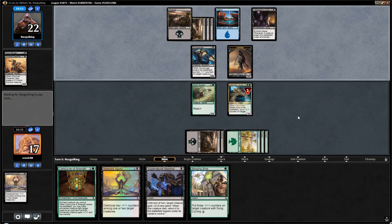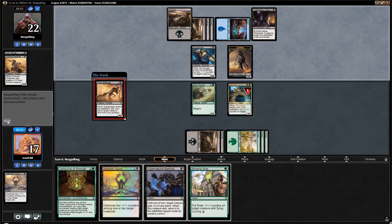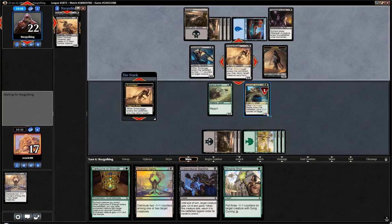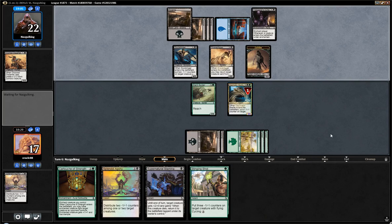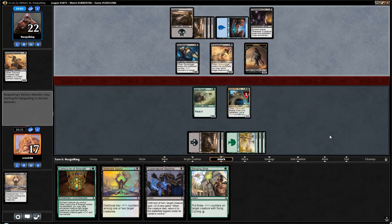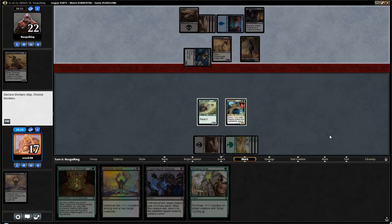You might want to play differently if they are playing red and might do something like Electrify — you might want the 5-toughness. But here I believe we'd rather have the counter on the Beetle, because the thing they are most likely going to do is either bounce the Beetle or use a Final Reward. I think they should attack here, but if they attack, it's not even that good for them to be honest.